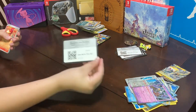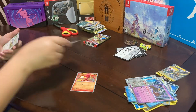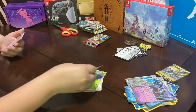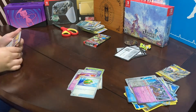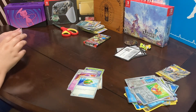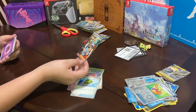I have the card. We have a Charcadet, a Lekonk, a Starly, a Tarountula, a Dondozo, a Driftblim, a Nest Ball, a Foil Veluza, a Foil Picnic Basket, and a Full Art Team Star Grunt. Pretty sure that's a Full Art Holo, if that exists.